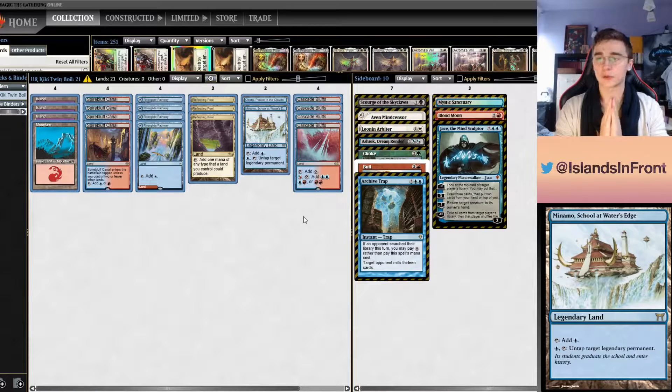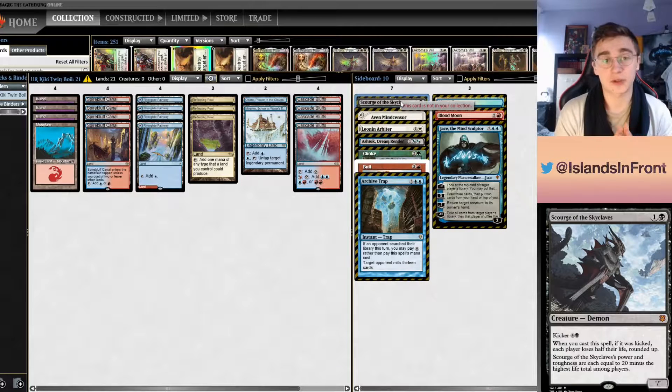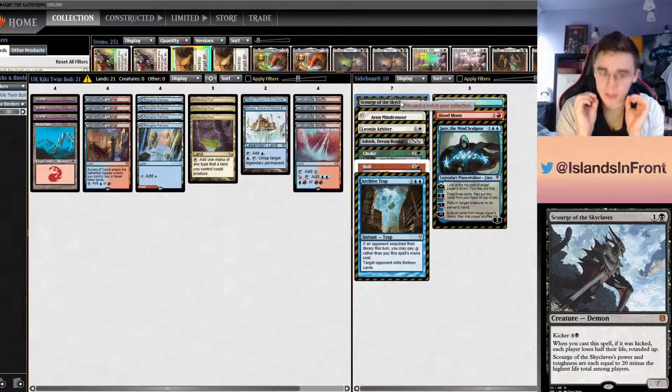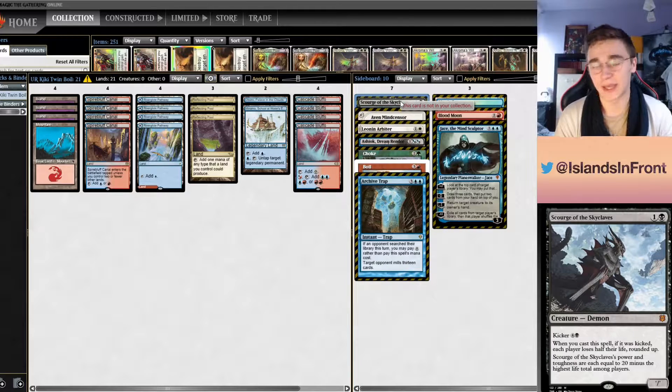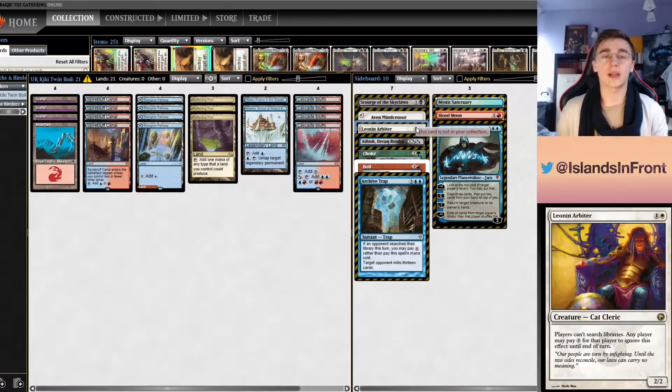Let's look through the upsides. First: Scry of the Skyclaves looks at the highest life total, so with this mana base your life total doesn't change — it's absolutely painless. Skyclaves is less of a threat than it normally would be. This also helps against cards like Bolts, Mindsets, and Leonin Arbiter — white creatures in White Taxes decks that care about searching your library. Since you don't crack fetches, these effects don't compound.